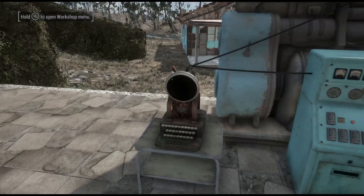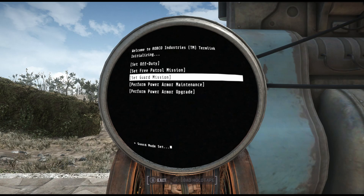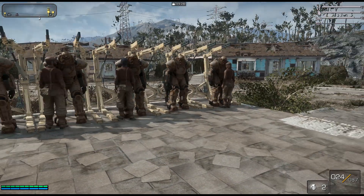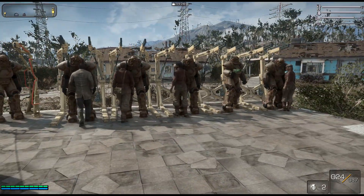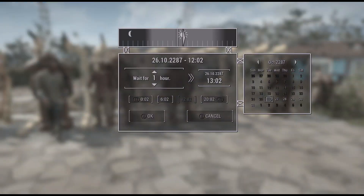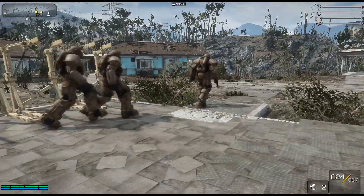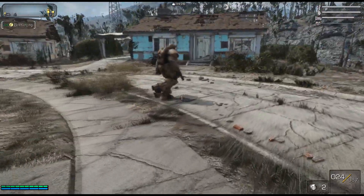I'm going to come back to the terminal — Power Armor Team Control — and set it to guard mission. Now they should all go to their power armors. Sometimes they have trouble getting in if you put the racks too close, but you can just jump ahead an hour and they'll jump in place. As you can see they've all automatically jumped into the power armors, and now they should all start going to the guard points set around the camp.